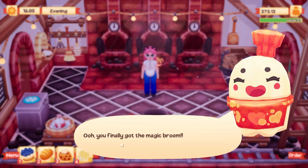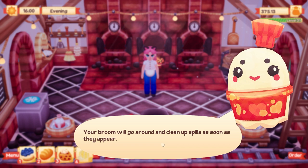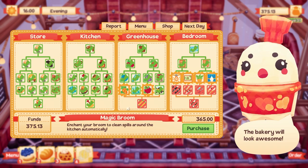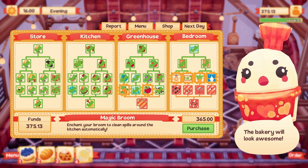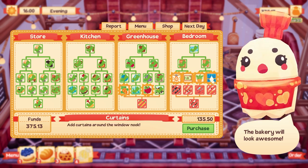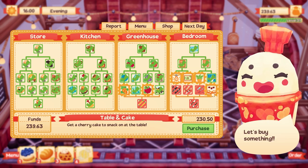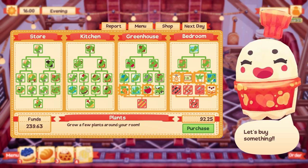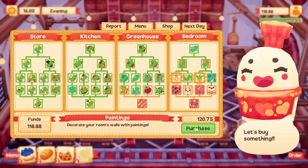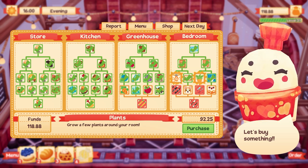Magic broom! "Oh, you've finally got the magic broom! Now the kitchen will be squeaky clean at all times and you won't even have to lift a finger - your broom will go around and clean up spills as soon as they appear." I think it will animate. "Now you'll be able to focus completely on your baking, which is amazing." Then I'm going to be doing apples and carrots and things next time - I've still got 365 to spend. How about we spend some on curtains, some on paintings, and with 118 left we can have fairy lights or plants - let's go with fairy lights.